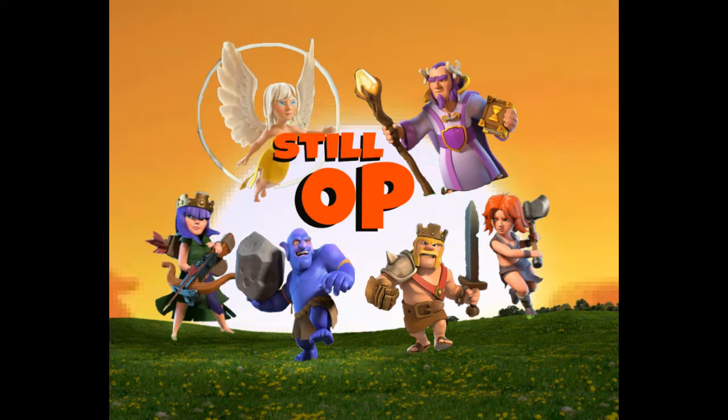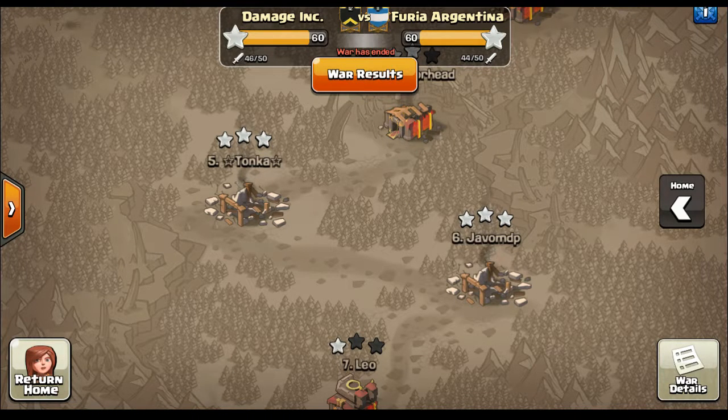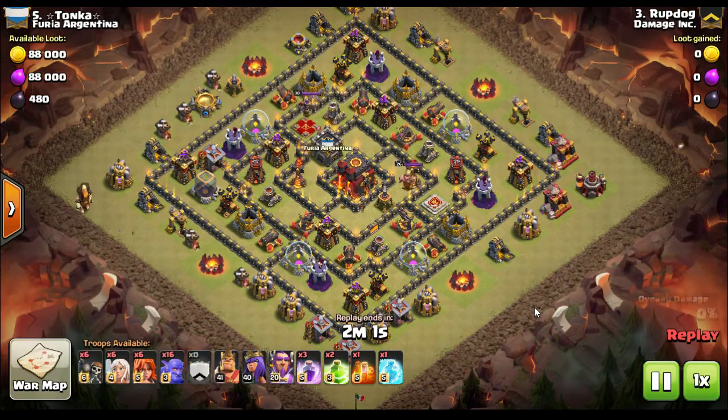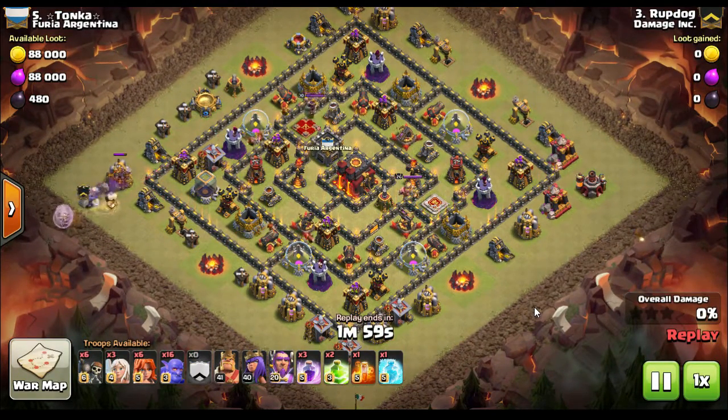He tries to get two different entry points into the base. What that does is spread out the defense so they can't concentrate on one group of bowlers. It also benefits the healers because they don't jump around as much — they stay right on that group of bowlers.